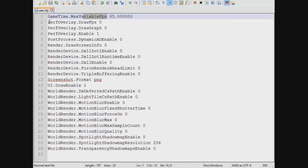Then there's the perf overlay — don't worry about those, they don't really matter. Post-process dynamic AO enable — all set to 0. I'm not going to keep every setting super clean, but all of this just gives you more performance without changing much about how the game looks. I've also disabled every motion blur setting — every motion blur option turned off.